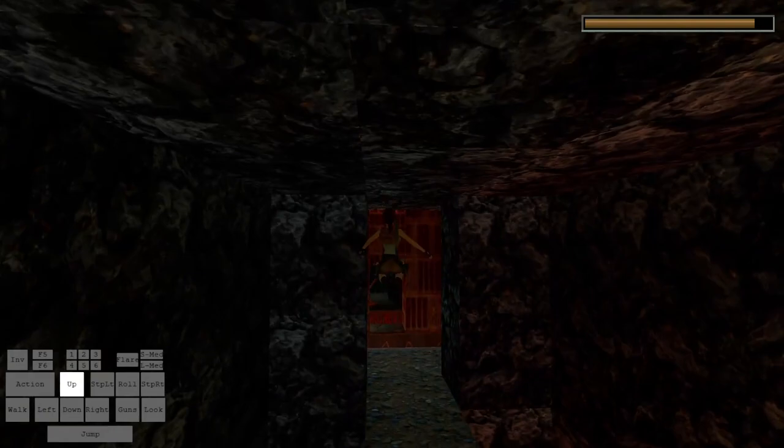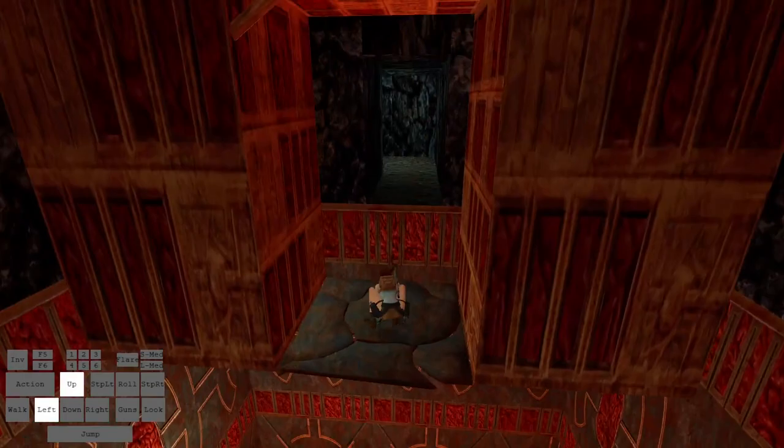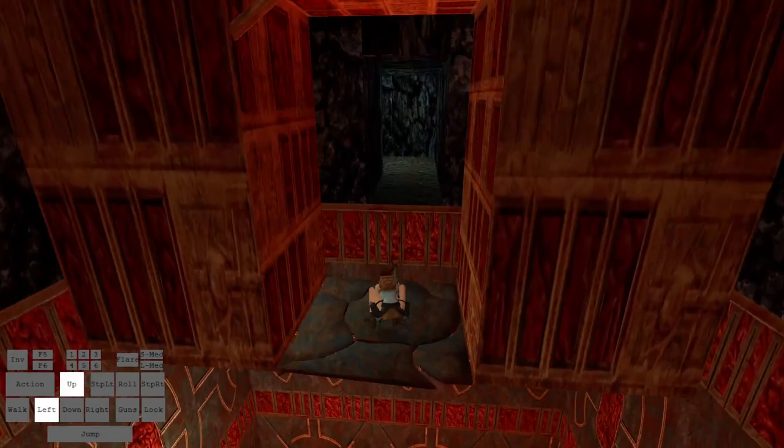The very last breakable tile of the game is this one right here that you normally use to get over to the secret — just break that tile and fall down. And if everything is right and you've done this all in one playthrough so it's all in the save file, you have every tile broken and you'll get the achievement pop up. I hope this helped.